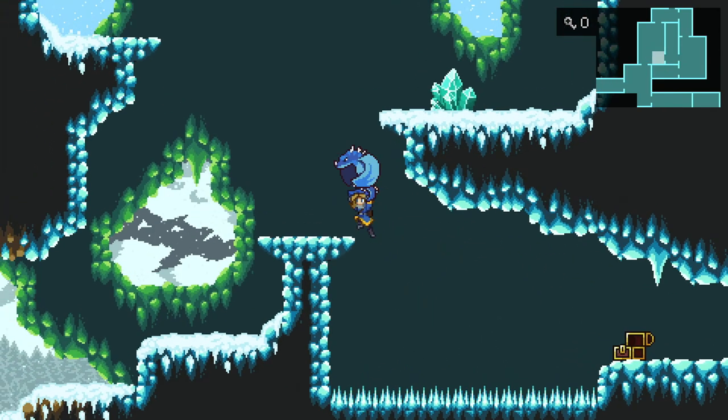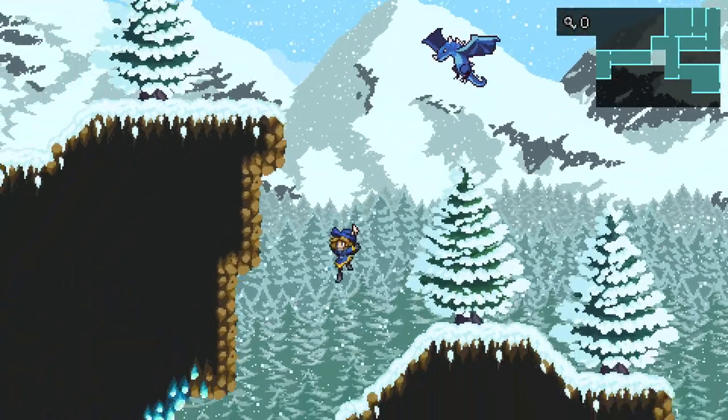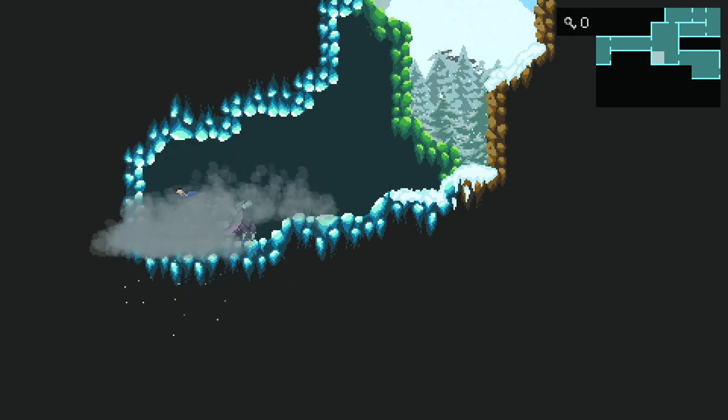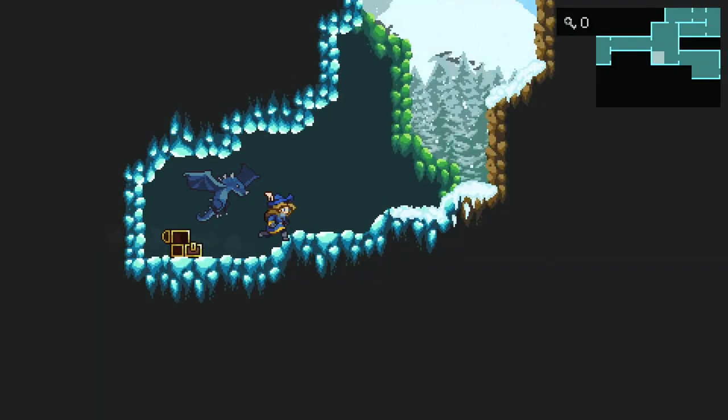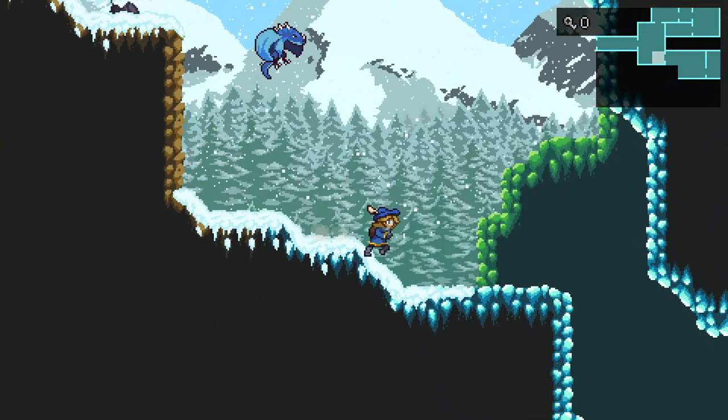I forgot there were spikes there — I was too busy looking up at the mini-map on the top right. Where are we going? All this for a belt. Not saying a belt's a bad item, but it was all for a belt.